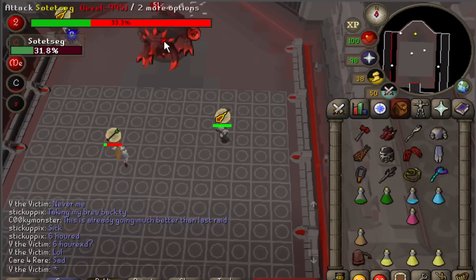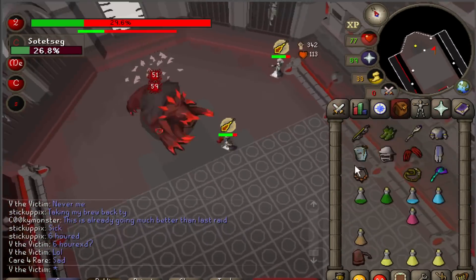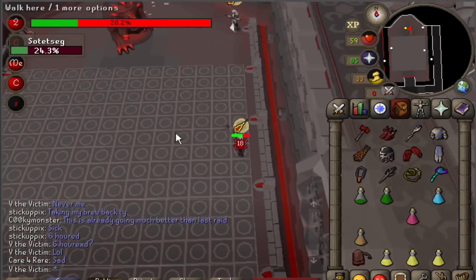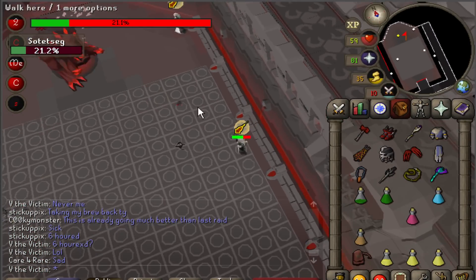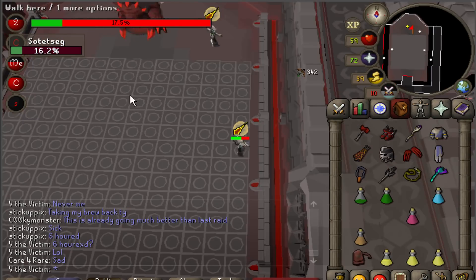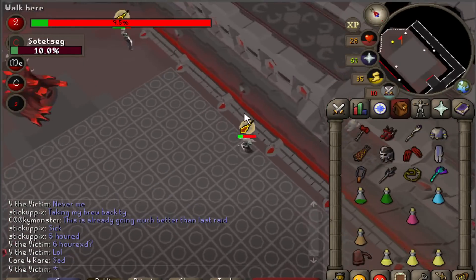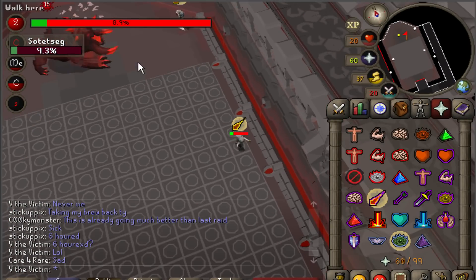Start out each new phase with defense-reducing special attacks if you have any left. Sotetseg's defense is restored each time the Shadow Realm phase ends, so you'll need the special attacks to get it back down to a manageable level. From here, the fight is pretty standard — just resume your positions from the diagram and be on the lookout for the exploding ball attack to know when you need to group up with your teammates. When Sotetseg is dead, you may leave the room and access the final supply chest of the raid.